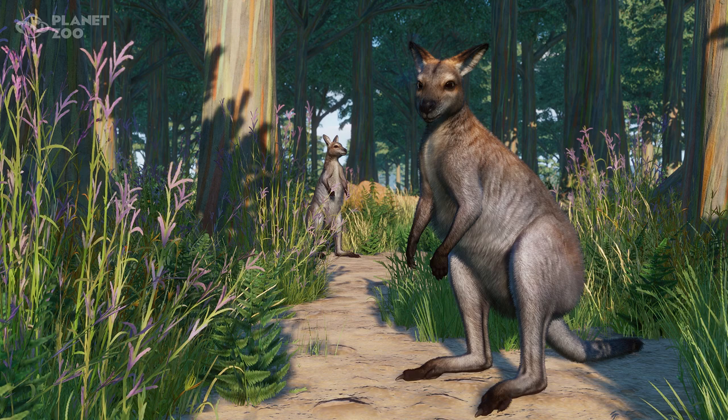One thing I really cannot wait to see is a size comparison between these guys and the red kangaroo that we already have in the game. The addition of the red-necked wallaby is really going to help round out Australian sections in your zoo. We have the red kangaroo, the koala, the cassowary, the platypus — so you can really put together a very cool Australian section. Not to mention we have the Australia pack, one of my favorite packs for Planet Zoo overall.